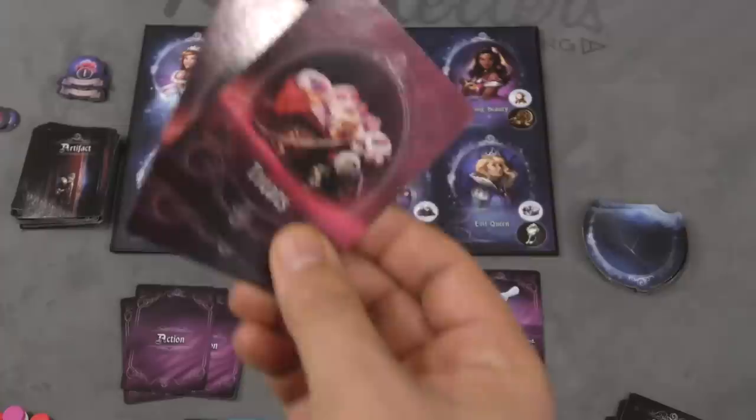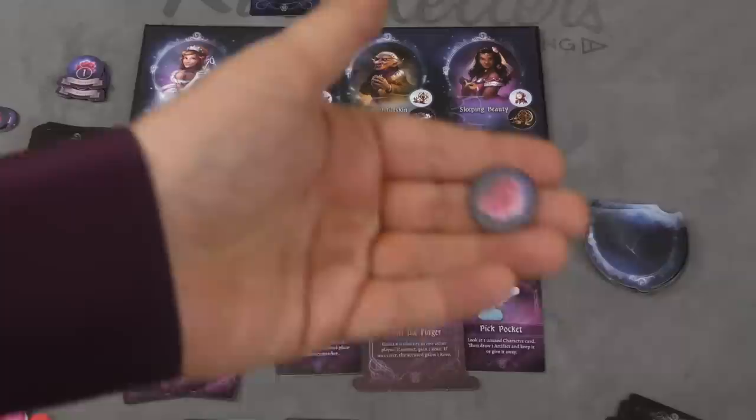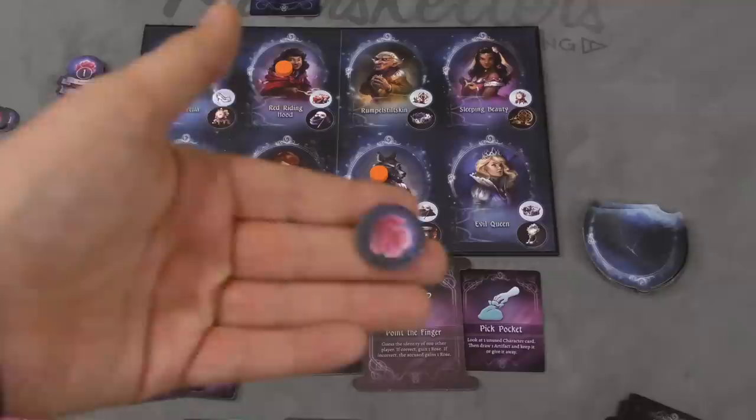Players take a card, give it to someone else, and keep one for themselves in either order. Then optionally, if they have two artifacts of the same type, they can discard those to take an action. They can point the finger, pick someone else and say 'Sam, you're Sleeping Beauty.' If correct, I get a rose and Sam is out of that round - so you basically get two roses. If incorrect and Sam isn't Sleeping Beauty, then Sam gets a rose.